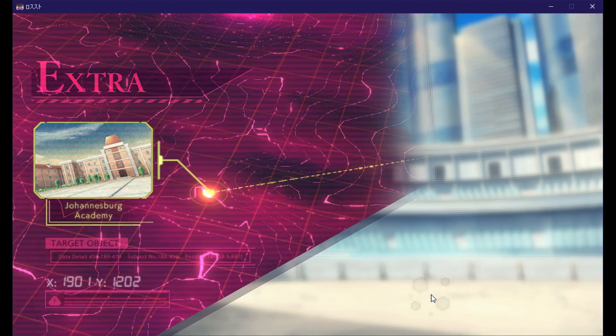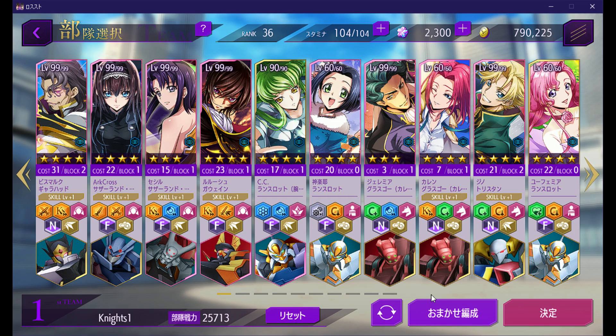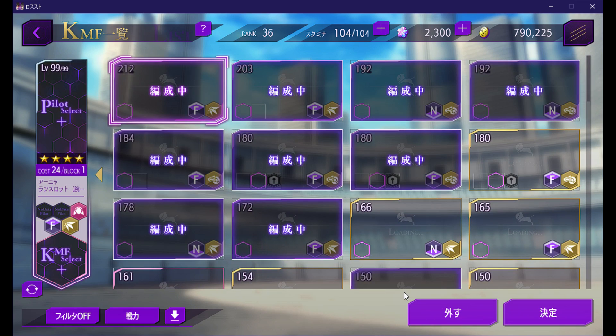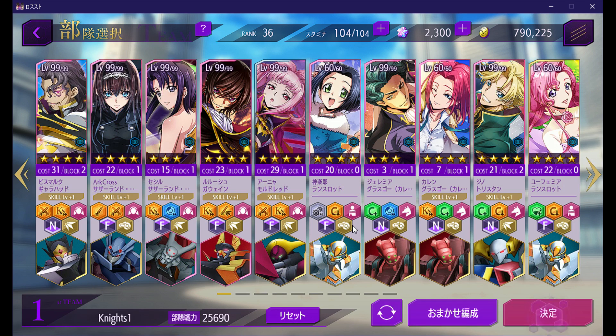The first one is fairly simple, I say fairly. I did get the new Mordred and Anya on my second account here, so it does help.